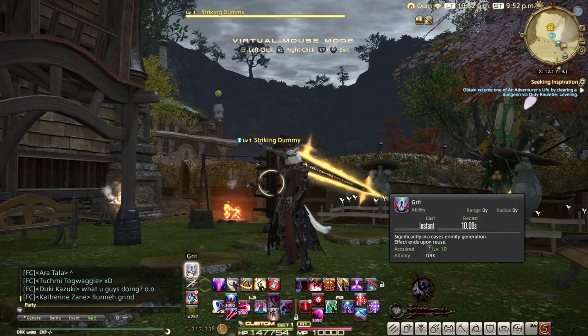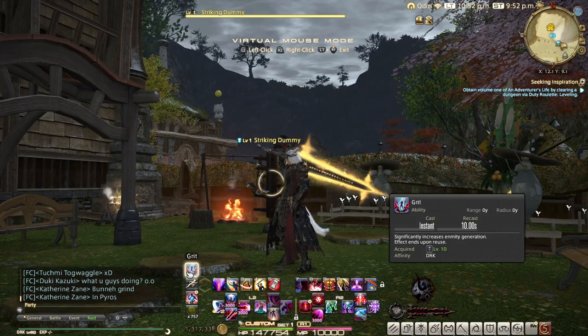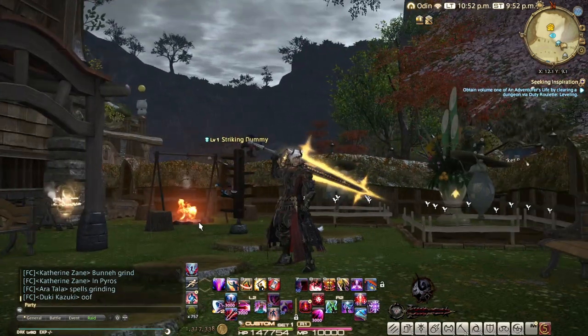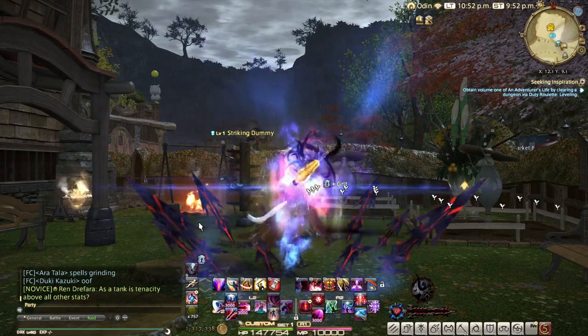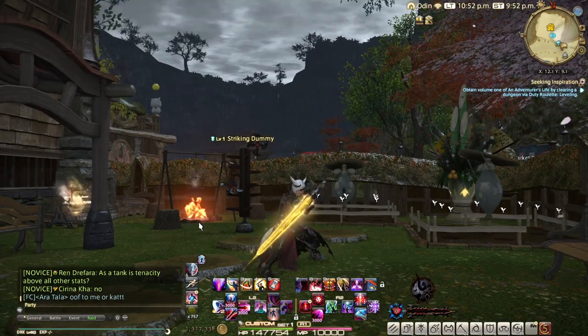Unless you're off-tanking and going to steal aggro, you don't turn the stance off often. But you do find that going in and out of a dungeon deactivates it for some reason, so you do need to access it — which is why I leave it on the back bar.